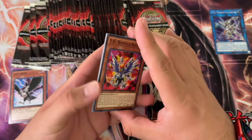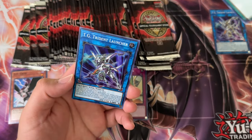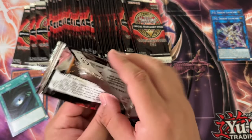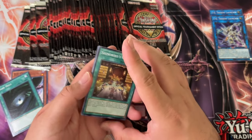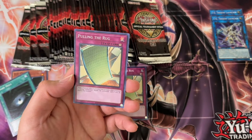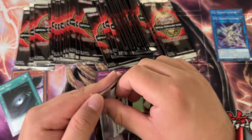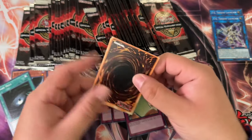TG Booster Raptor, Dark Hole common. The commons might actually be pretty decent in here. Dark Hole — I'm not saying it's a good card, but for collectors, a common Dark Hole from a tournament pack might actually be worth something. TG Hyper Librarian, another Pulling the Rug — let's go. We're seeing a lot of repeats, so maybe I should shuffle or just pick random packs because there might be a pattern here.